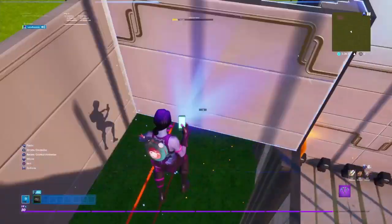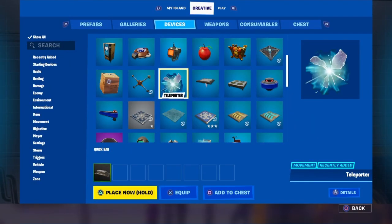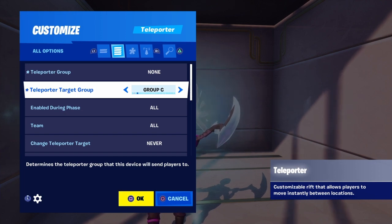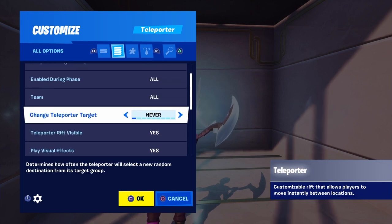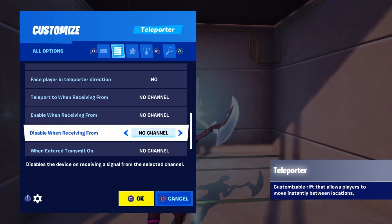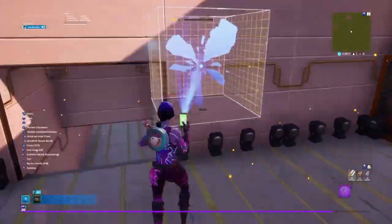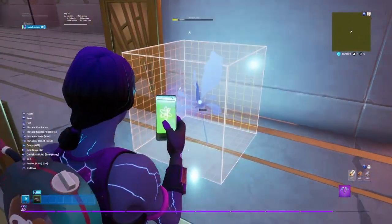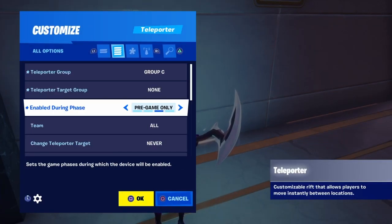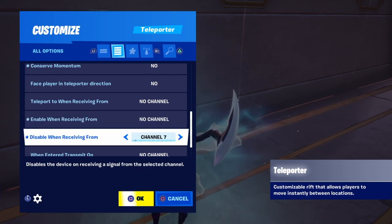Once you have that done, open another room up here where the people get teleported if they were sent to the next round. Grab another teleporter — put teleporter group to none, teleporter target group to group C. Make sure enable during phase is on pre-game only, enable when receiving from channel 8, disable when receiving from channel 9. Now copy this, go into this room down here, put the rift at the very beginning, change this to C and this to none, and make sure this is on enable during phase all, then click OK. Make sure you put no channel on enable and no channel on disable.